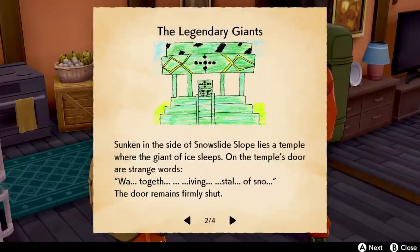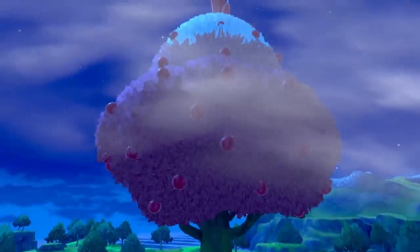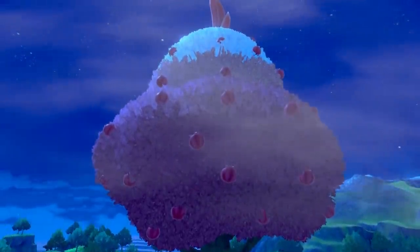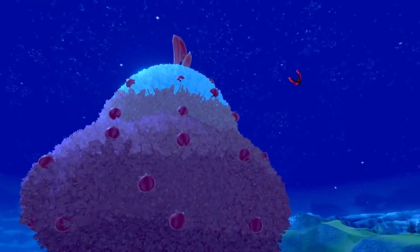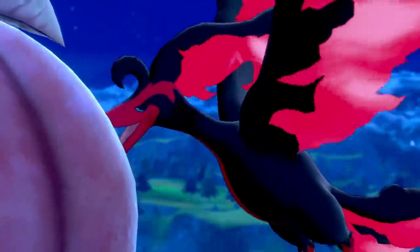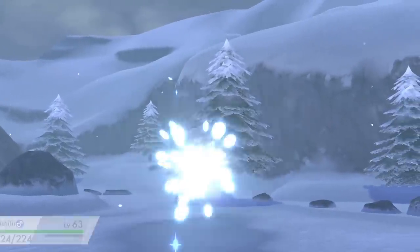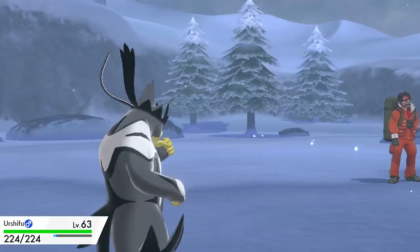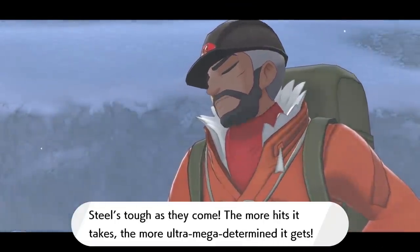Rather than railroading you straight through a linear main quest, the Crown Tundra offers a more open format with dozens of legendaries to chase down in whatever order you choose. Apart from the primary quest line, there are a few fun guided legendary expeditions that will account for most of your time in this DLC, like hunting a trio of legendary birds in various parts of the Galar region. This looser formula pairs perfectly with the open concept of wild areas, granting a greater sense of exploration than one might expect from Pokémon.